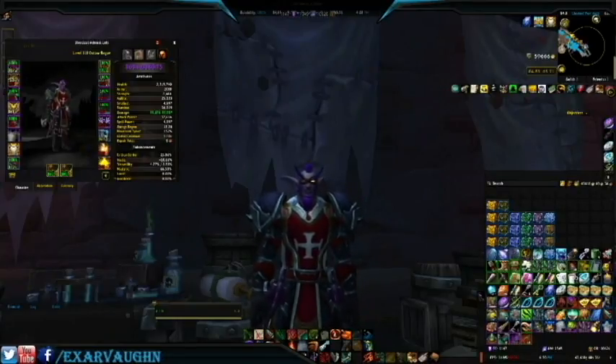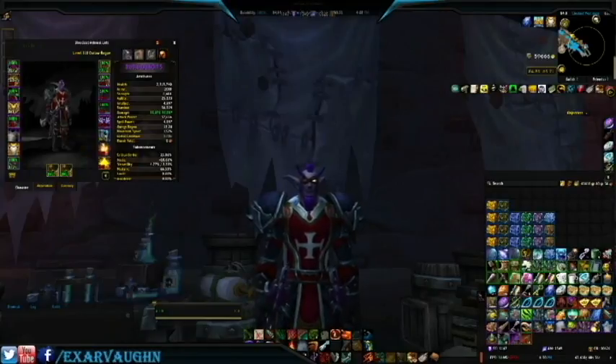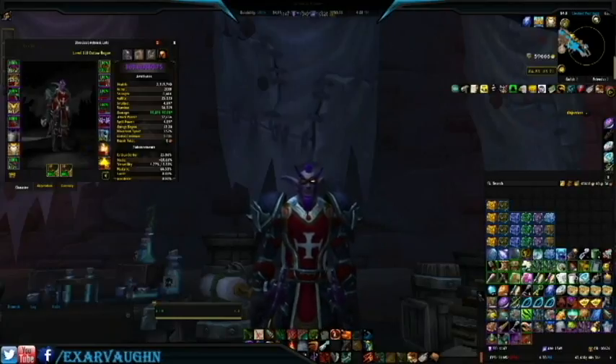As this character is 860 item level, and the gear provided from Emissary Chests is usually around 840 item level, there probably will not be an item upgrade for my stats. If I'm lucky, I'm going to get something that Titanforges for 850 or higher, then I might be able to use it.